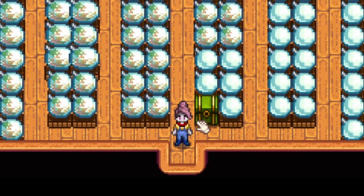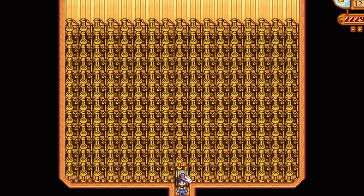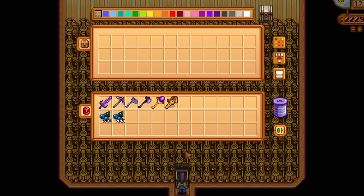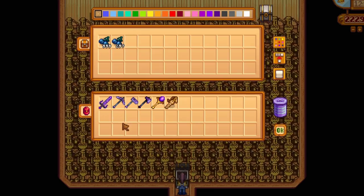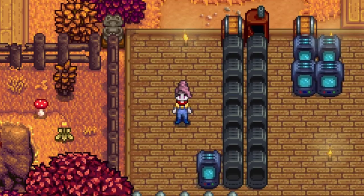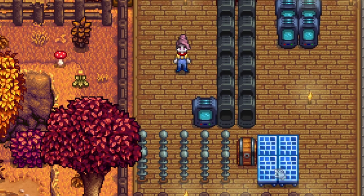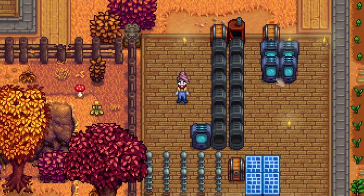But you know what my partner thinks is better than aesthetics? Money. This is her setup that she runs in her playthroughs. Here's my nice little crafting station, where I've just got my furnaces going constantly with the Crystallarium producing fire quartz so that I have a nice supply of refined fire quartz. I've also got a chest attached to my lightning rods and my solar panels so that I have a consistent supply of batteries. And over here, in my set of four Crystallariums, I've got jades being produced so that I can trade them to the Desert Trader for some stone.